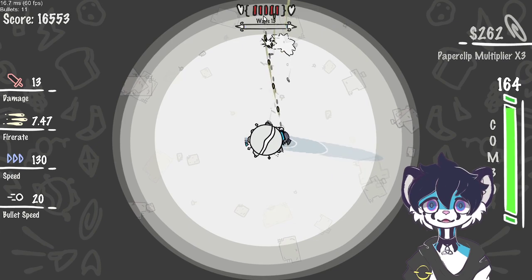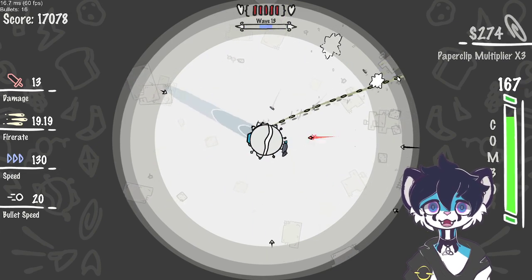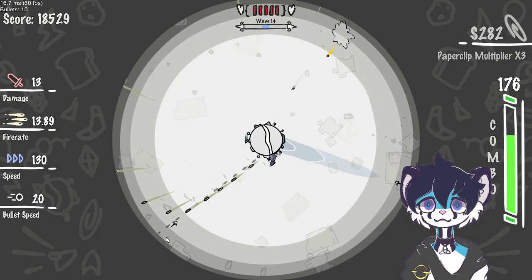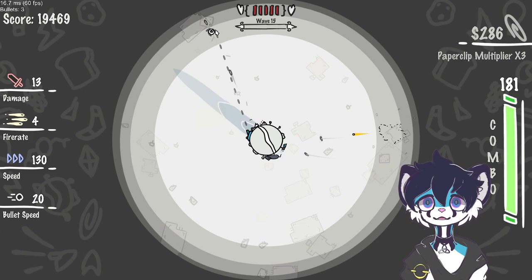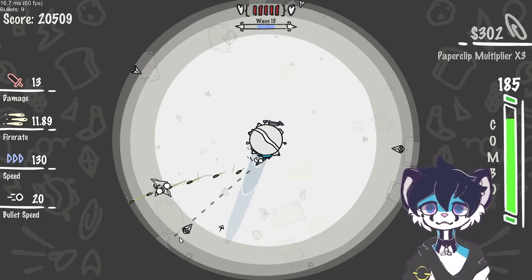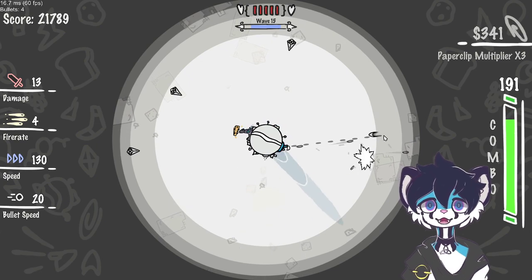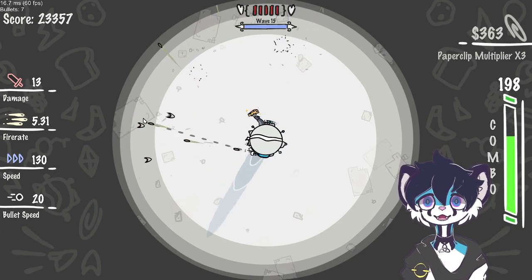I'm just gonna rotate around my planet like this, make sure I always get the cheese buff. I just need to be wary of the yellow bullets as I'm doing this — it's slightly risky. It doesn't ensure I always get the cheese buff, but it obviously fulfills the needs of momentum.